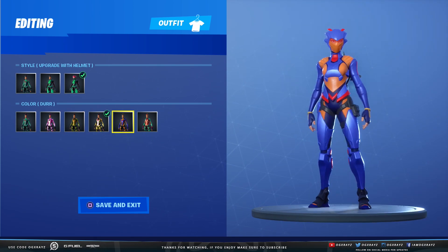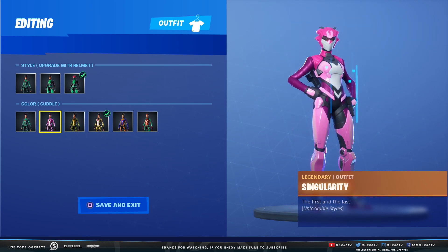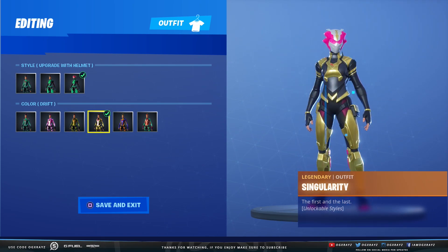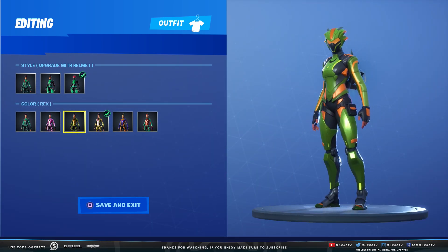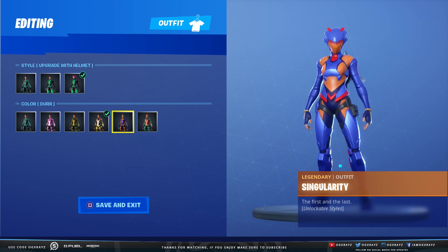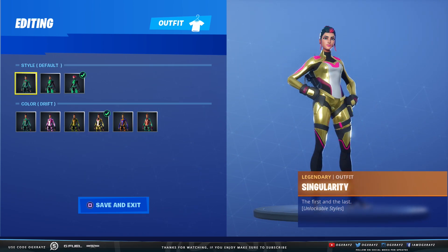It was recently leaked that these different variants — like the tomato one, the burger one, drift, Rex, and Cuddle Team Leader — are actually all going to be used on that robot as a skin in the future, which is really cool. I think we're going to be rocking the all-gold one. It kind of reminds me of a Power Ranger — maybe that's the theme, because we have the giant robot and it was leaked that there's a Transformer Power Ranger style skin coming. Personally, I think they all look pretty cool — we have all the different styles.